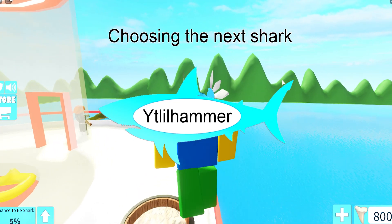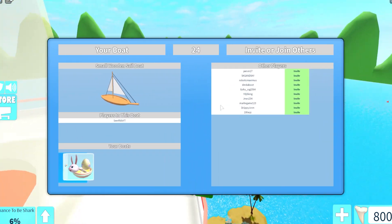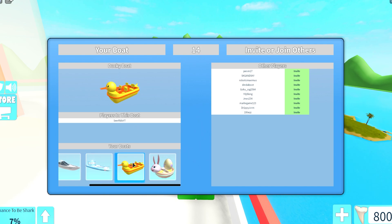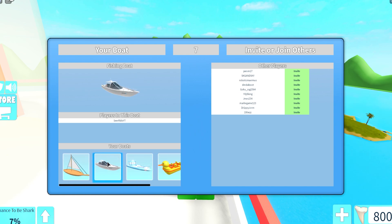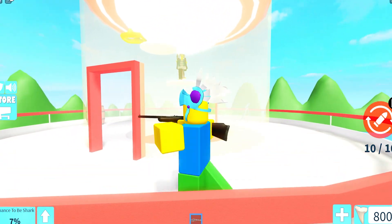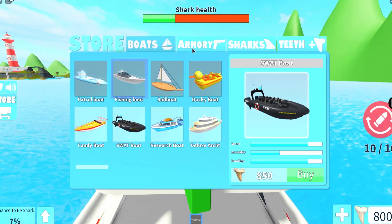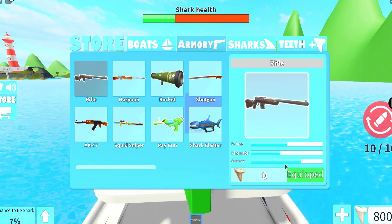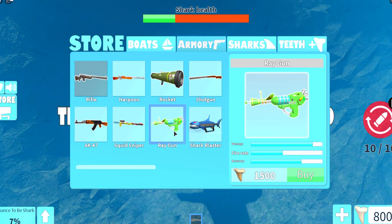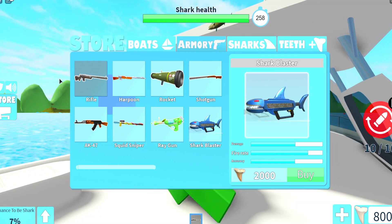We have a five percent chance to be the shark - let's see. Nope, so we have to survive as a boat. I don't have great boats - I only have this fishing boat, patrol boat, ducky boat, or a super small boat. I'll go with the fishing boat. For weapons, I only have the rifle - that one's free. I can also buy the shotgun, so let me grab that.